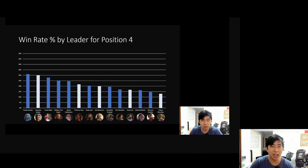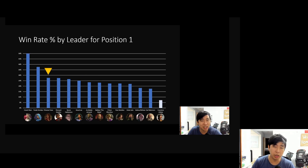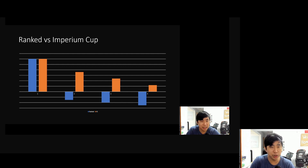From the last rank system to the current rank system, and from the last Imperium Cup to the current one, some things have changed. The main thing, other than the meta shifting, is that we have changed the pick order. Previously it was 4-3-2-1 with hidden picks, but second position was winning by a large margin. So we changed the system to a 4-3-1-2 pick and removed more leaders — either seven or eight, to be confirmed.